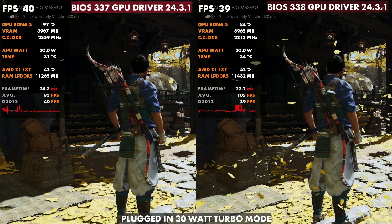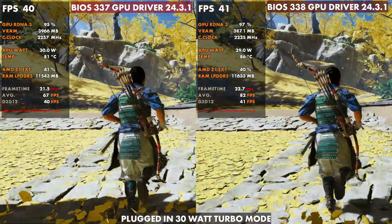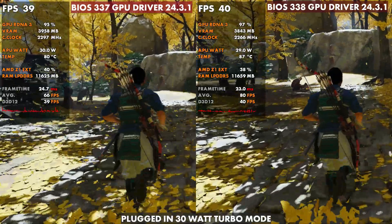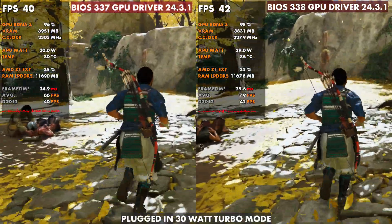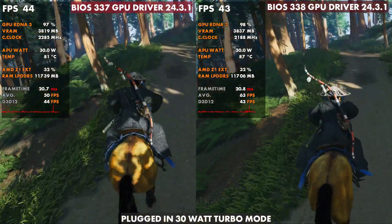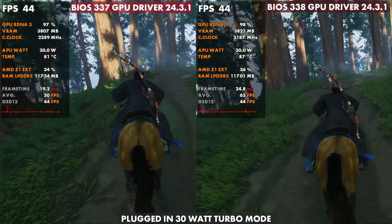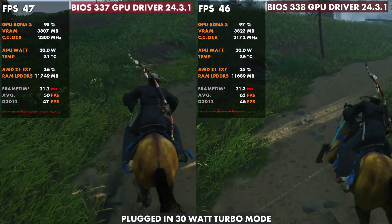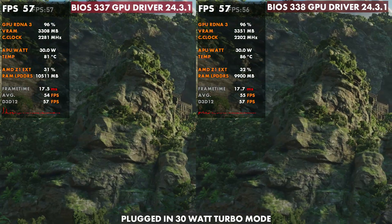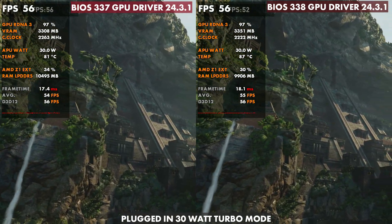Ghost of Tsushima is similar — just sitting still, 81 to 83 versus about 85 to 82, bouncing around, a little bit of a difference in temps. Plugged in, it actually felt a little bit smoother on 338 than 337, not by a lot — negligible, same as I mentioned on 25 watts. But there is about a six degree difference in thermals. If you're someone who likes to run things cooler, you'll want to adjust your own fans. They are a little quieter, but I'm not someone who thought the Ally was loud to begin with. I don't prefer these thermals over what we were seeing on 337.